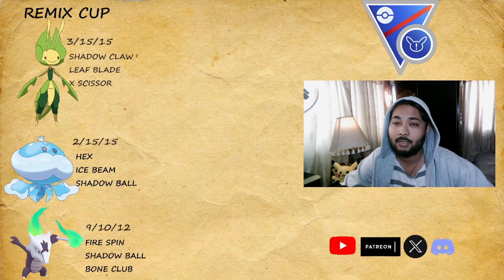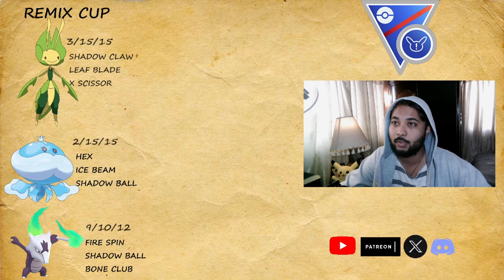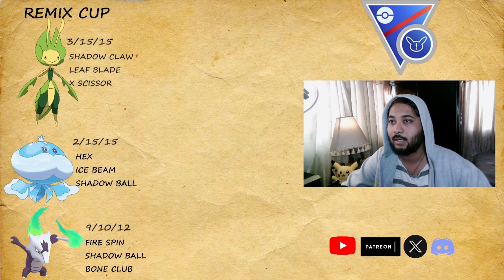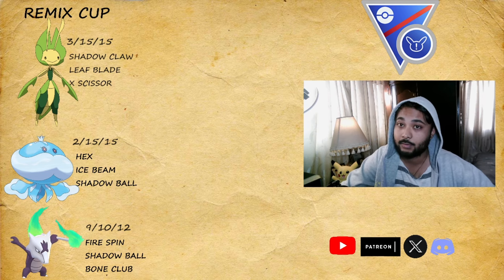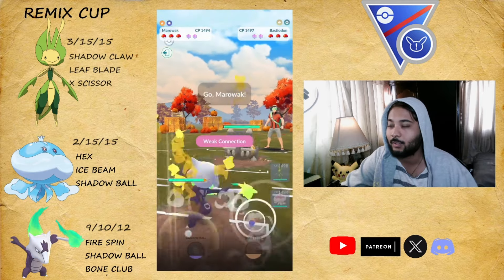Hey guys, I'm back again with a brand new video. In Great League Remix I'll be trying Leavanny, and this team is weak against things like Bastiodon and Carbink — they can beat both your lead Leavanny and there's a little Alolan Marowak at the back. I wanted to try Leavanny because a lot of the meta can be handled with it. The movesets Leaf Blade and X-Scissor are really good and it might be the answer to a lot of the Great League Remix meta. Without further ado, let's start the battles.